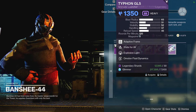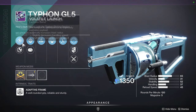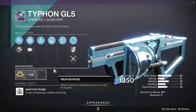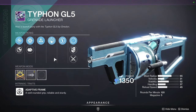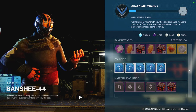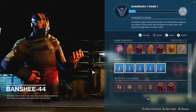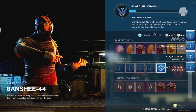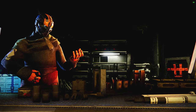Finally we have the Typhon GL5 which has Stats for All and Explosive Light with spike grenades, Volatile Launch and a Velocity masterwork - not a bad combination at all, probably one of the better combos you can have on this weapon. I'd recommend this version. Also Banshee, you're supposed to be a gunsmith, not a ghost smith - why aren't you holding anything? It's haunted!